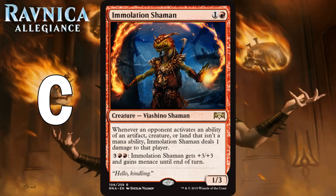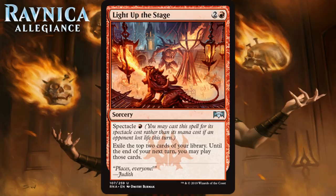Next up we have Light Up the Stage, which for 2 generic and a red is an uncommon sorcery. You exile the top 2 cards of your library, and until the end of your next turn, you may play those cards. I like the red card draw effect — it's one of the best design decisions they've made in the last 5 years, a way to give red card advantage that still feels very red. Paying 3 for this in most cases isn't going to be great, but paying 1 with Spectacle is kind of silly and could result in basically drawing 2 cards. One thing to keep in mind: never play a land before you cast it, because you can play lands from the exiled cards. Overall I think it's probably a C+. Nice little card that gives red some advantage in the mid to late game, and potentially earlier if you can get Spectacle going.